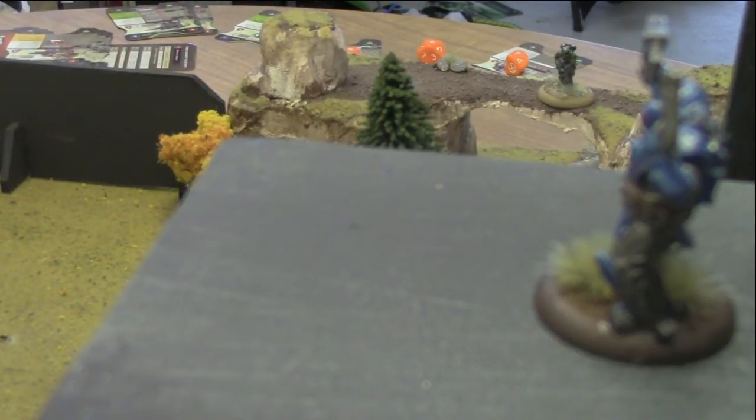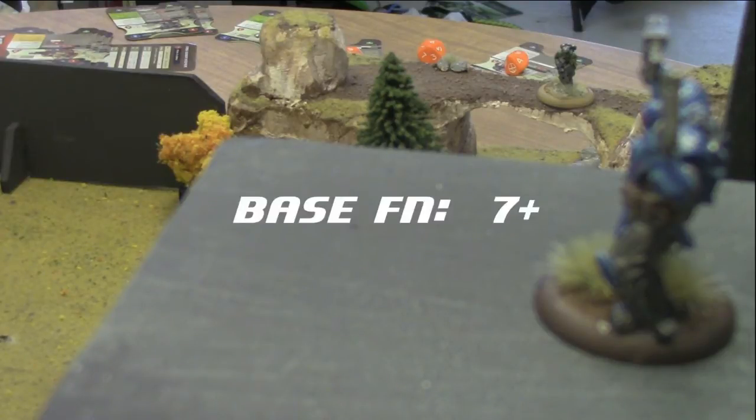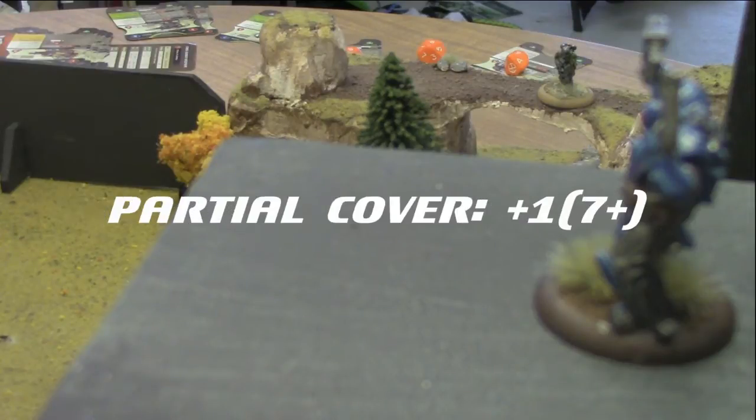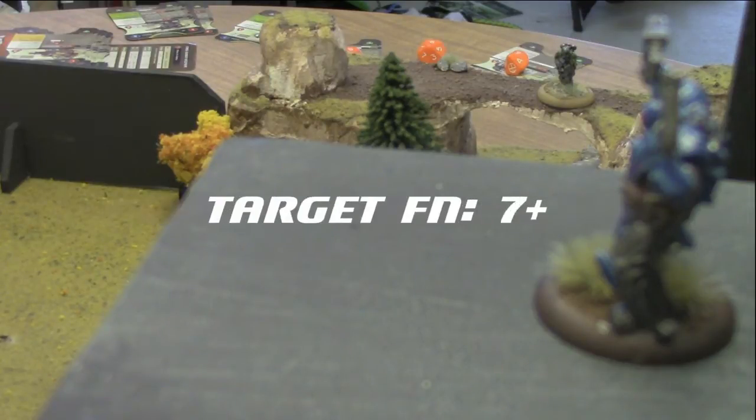The USCR leader sees the monkey wrench out in the open and decides to take a shot. His weapon makes 2 attacks versus 1 target with an FN of 7. Being at a higher elevation drops it to a 6. Normally a model out in the open would reduce the FN by another 1, making it a 5, but Chem Bar's active camo gives him partial cover, bringing it back up to 7.